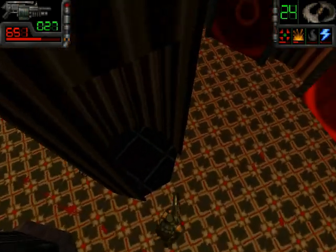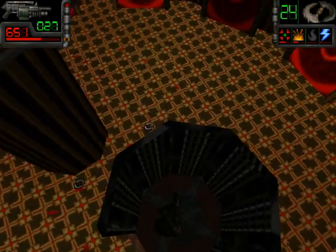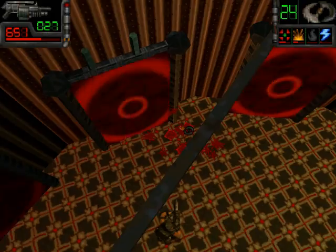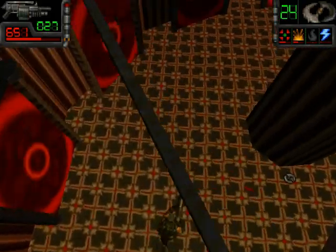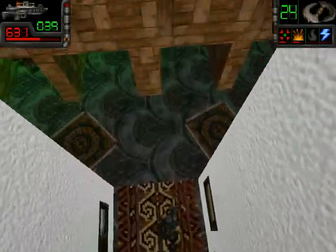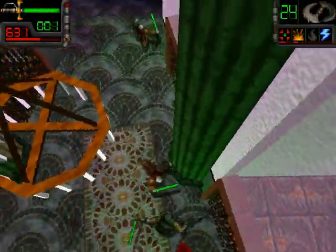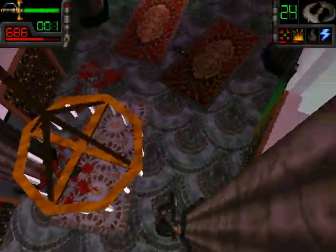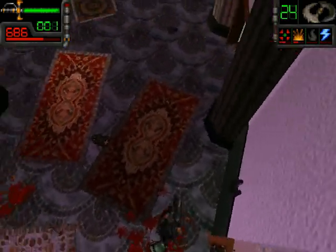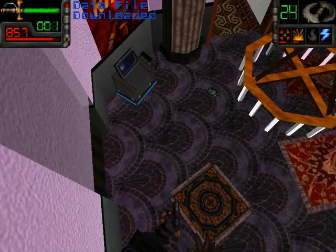So this goes down, I think. Does it go up? It doesn't seem to work. I don't know which option to take here — let's just take any one of them. That was not a good idea. Let's see how this sword is actually. They're actually quite easy, these enemies, so maybe I should conserve my ammunition. And we got a new data file.